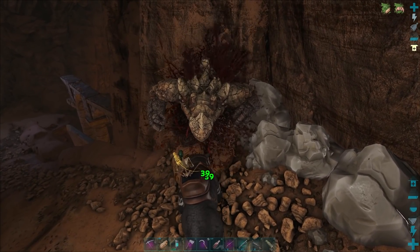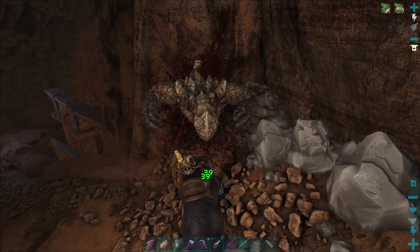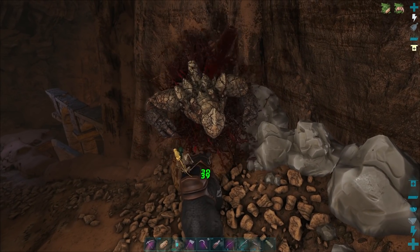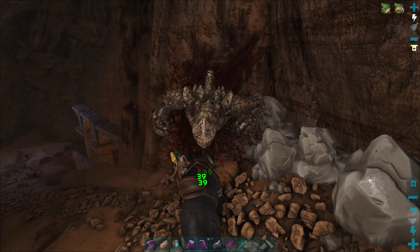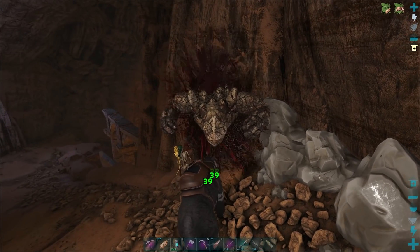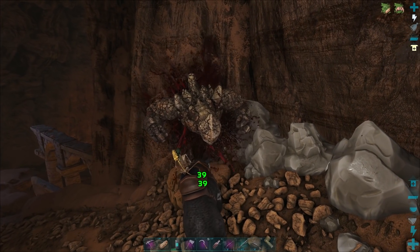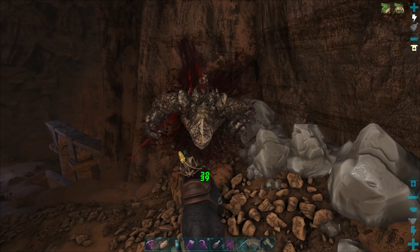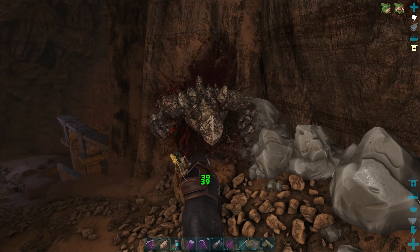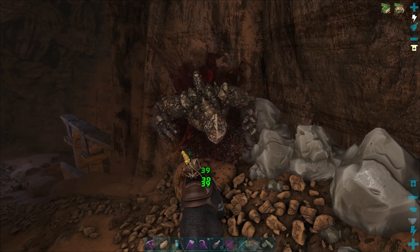If you're on a Thyla with a decent saddle, they can fully tank one of these rock elemental rubble golems in here. It just takes a little bit of time because they take really reduced damage — I believe just one tenth of the damage. But a rocket launcher goes through them like butter — I love bringing rocket launchers in here just for the fun of making these things go boom.